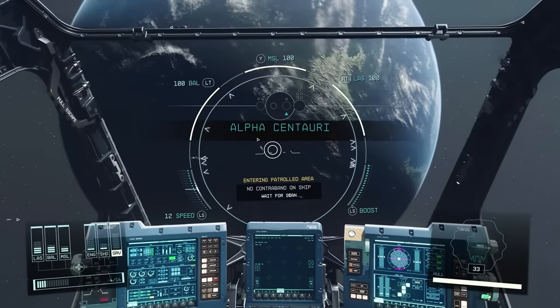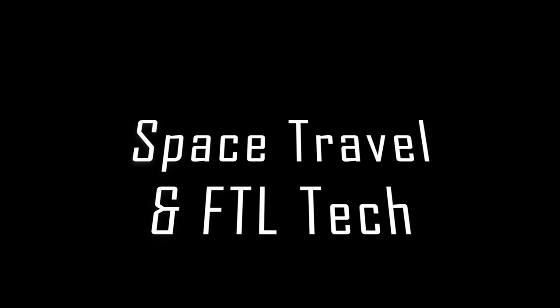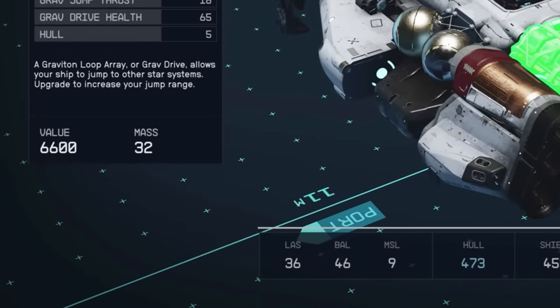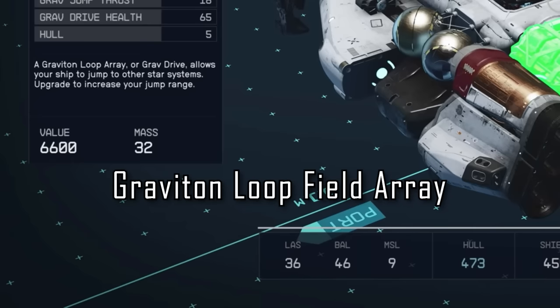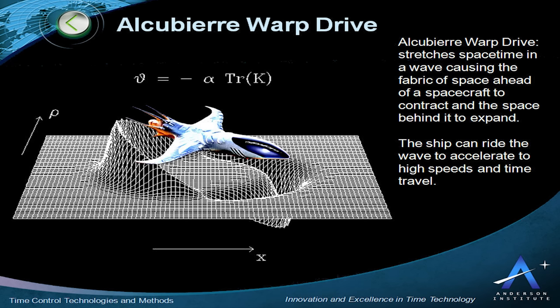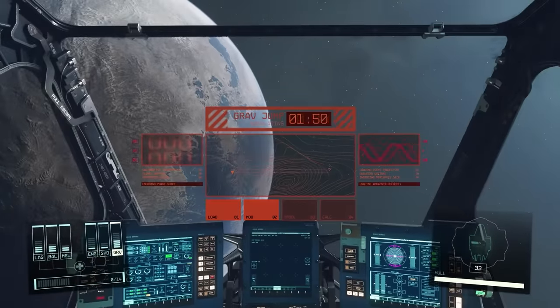It'd be pretty funny if we could plant our contraband on crew members to get things past contraband checks, but it might just get them thrown in prison instead. Our final topic today is space travel itself. The Helium-3 powered grav drives in our ship are what make faster-than-light interstellar travel possible in Starfield. We know from the shipbuilder description it's called the Graviton Loop Array — Todd calls it the Graviton Loop Field Array — and the concept is very similar to Warp Drive from Star Trek and the real-life speculative Alcubierre Drive created by Miguel Alcubierre in 1994. The general concept of faster-than-light speed is achieved by contracting space in front of us while expanding space behind us — we're not actually moving faster than light, we're shortening the distance between point A and point B.